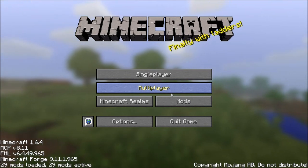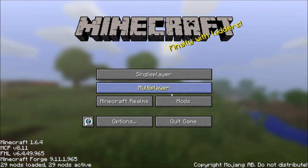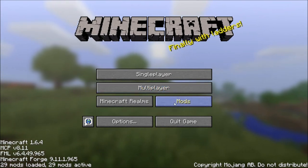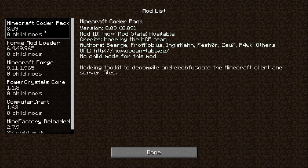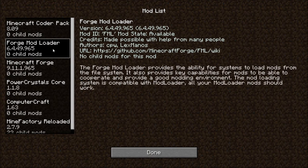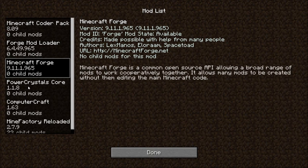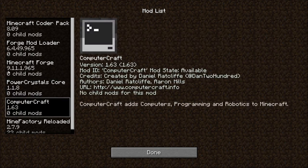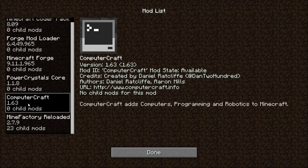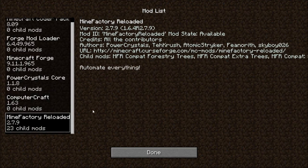Before I do this, there seems to be some confusion about what mods do what or what versions we're using, so I thought I'd just show you my mod list. I've got Minecraft Coder Pack 8.09, Forge Mod Loader, Minecraft Forge, Power Crystals Core 1.1.8, ComputerCraft 1.63, and Mine Factory Reloaded 2.7.9. That's all the things I have loaded up for this tutorial.